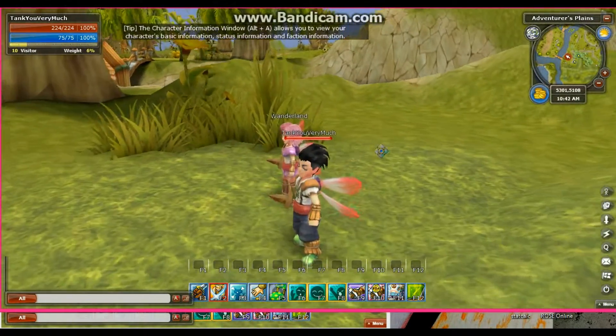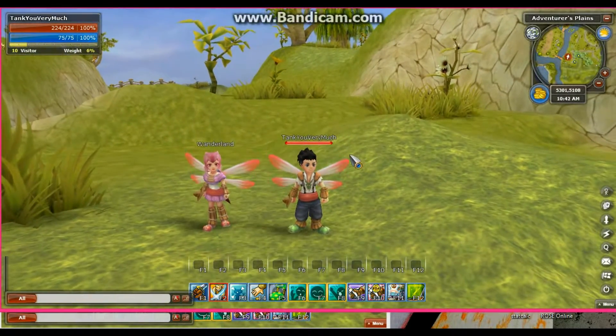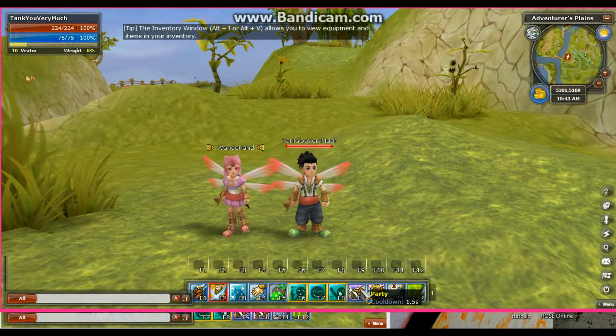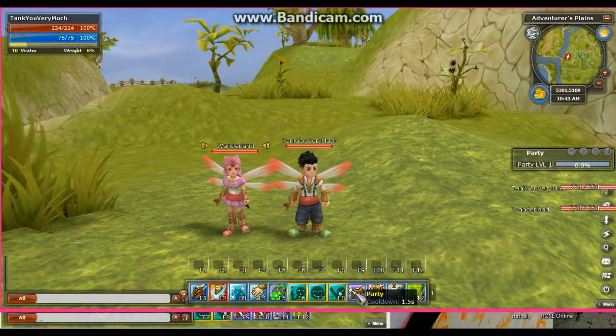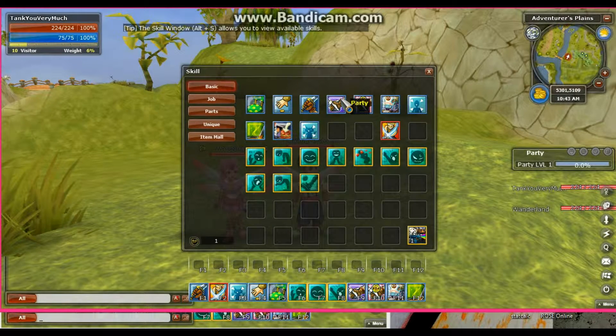Alright guys, I'm going to go over how to start a party and start a group. To start a party, you're going to click on the person you want to party with and double click on the party skill right here. Another person will accept. If you don't know where the party skill is, go over to where it says skills and you'll have a party skill right here along with other basic skills.